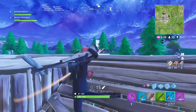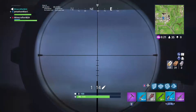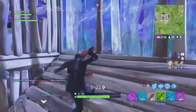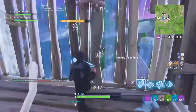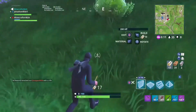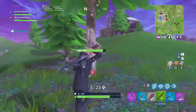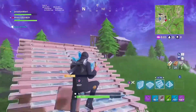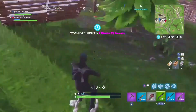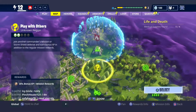Hey guys, welcome back to another video. Today I'm going to be showing you how to get gold in Save the World very fast and very effectively — to get that new Raven mythic or any other thing in the loot shop. This is working currently in the 4.0 update because it added gold to mini llamas.